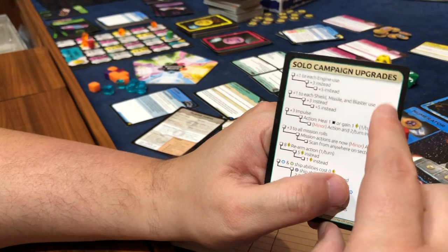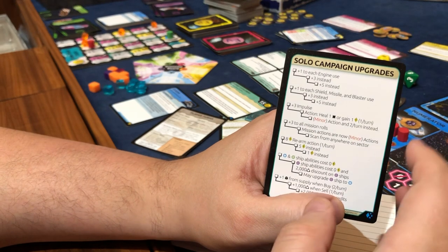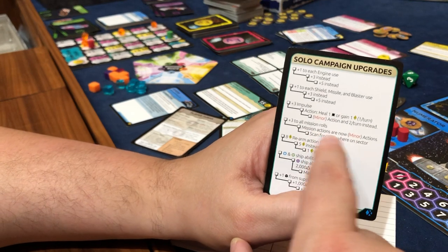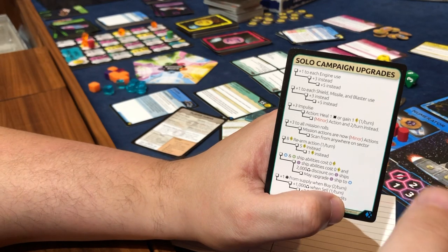So pretty interesting. Plus three to all mission rolls — if I have to roll a die for a mission, which I had to do, I get to add plus three to everything. And then this one would make it a minor action — to hand in a mission is normally an action, so you have to stop your movement to do that.